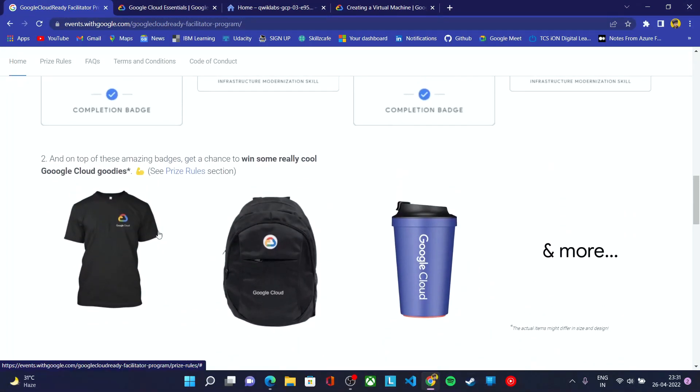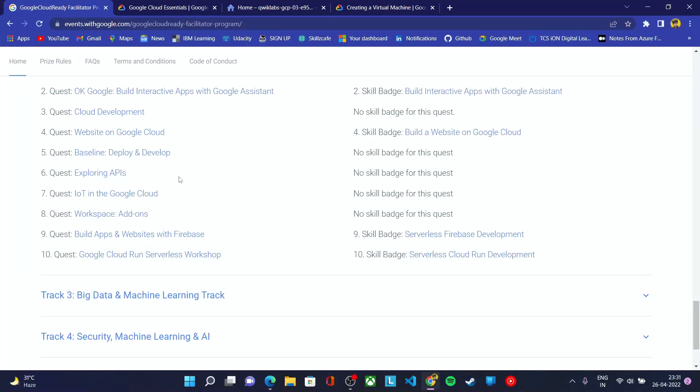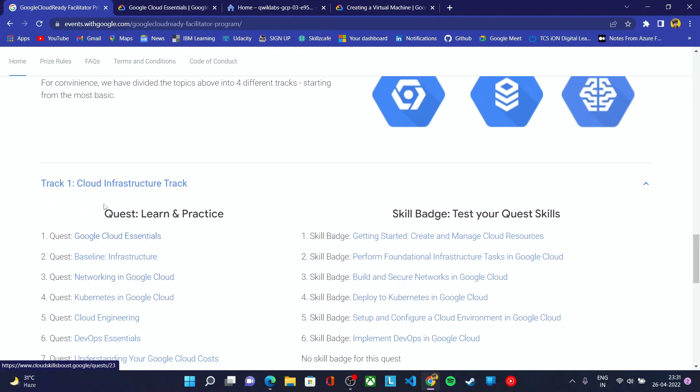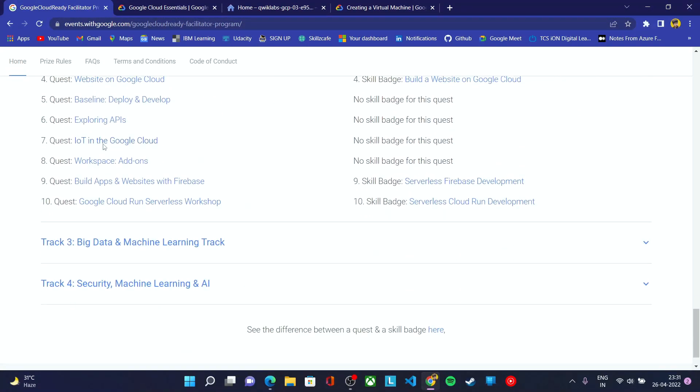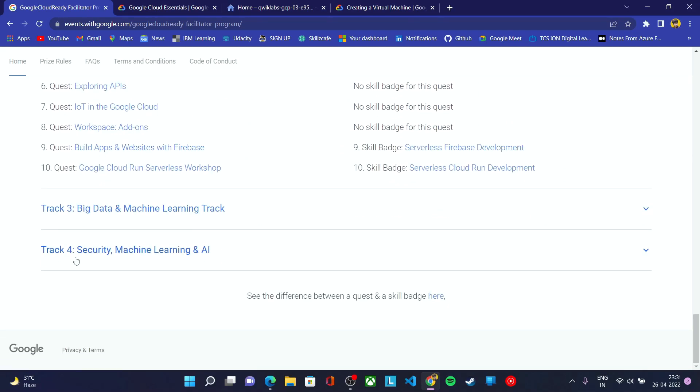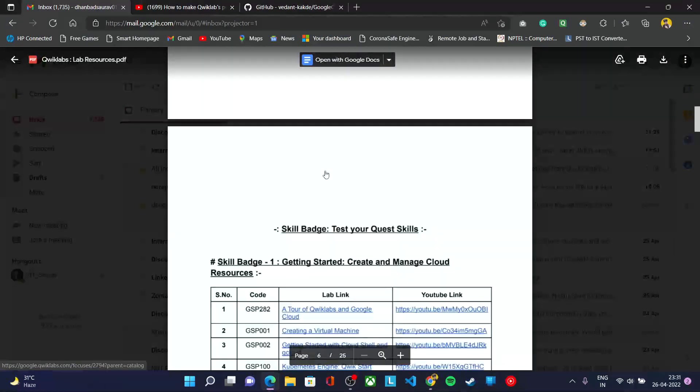All participants who complete at least one track will be eligible for the goodies. All participants who complete up to track three will be getting all three goodies. Make sure to start with track one — you can't start directly with track two, three, or four or you won't be eligible for any goodies. You need to go track one, then track two, then track three, then track four. Track four is optional, but tracks one, two, and three you need to complete by end of June.